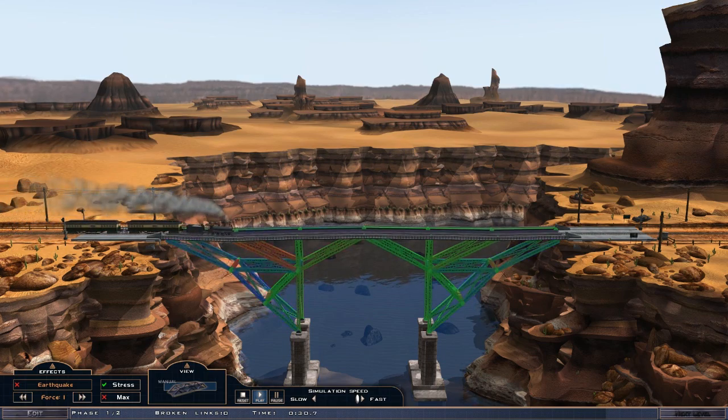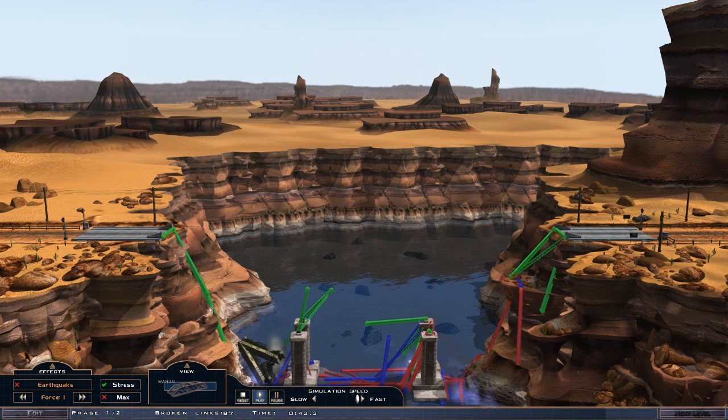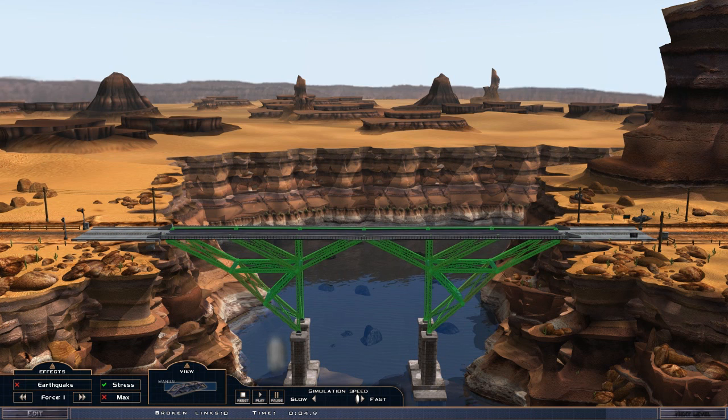Is it going to get across? Oh no — my train! Okay, I can handle this, this is fixable. Let's reset this and see what happens play by play. Here comes the train. Let's bring the speed down and see where the points are that the bridge just falls apart.